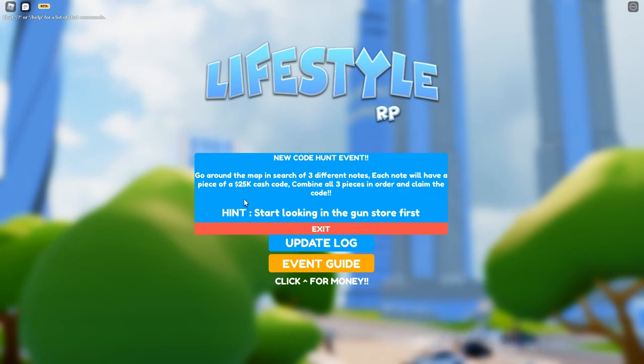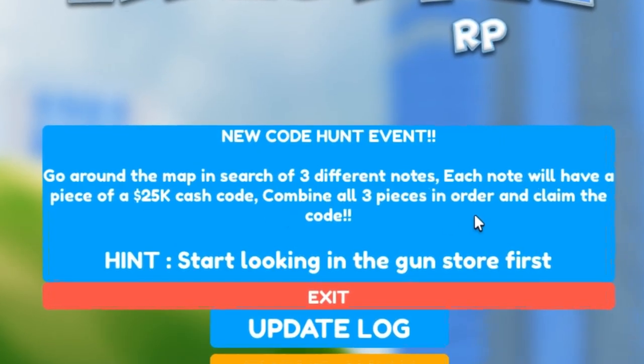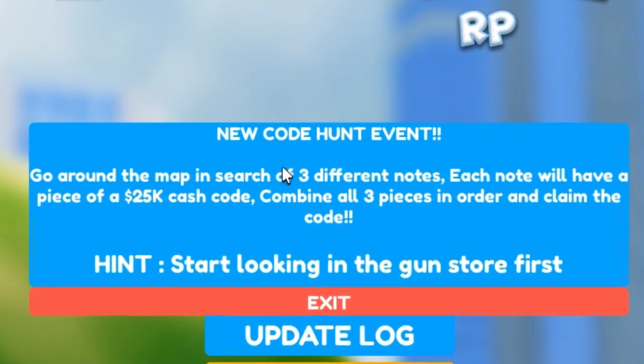They just added an event about five minutes ago. Go around the map in search of three different nodes — each node will have a piece of a 25k cash code. Combine all three pieces in order to claim the code.